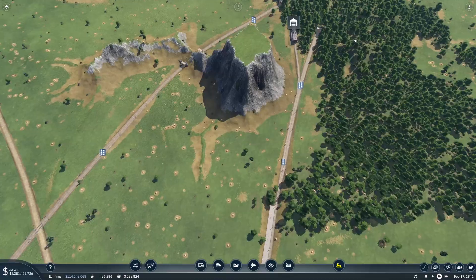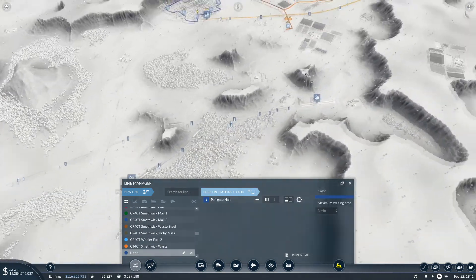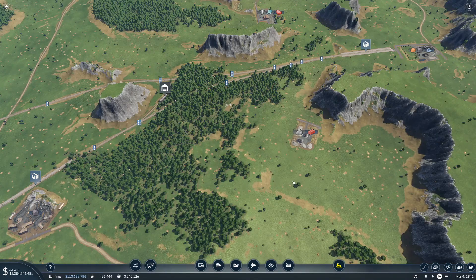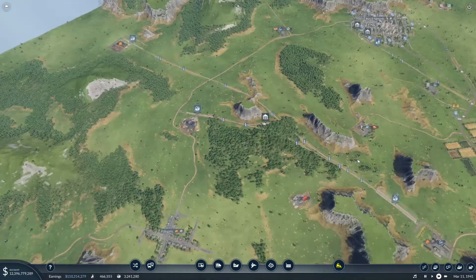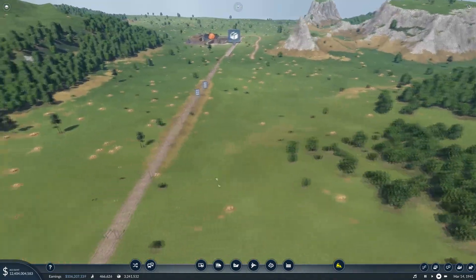I've bought that train but haven't actually set the lines up. We've got a line set from there to there — train cargo 41 — and we'll call it Polgate Coal.